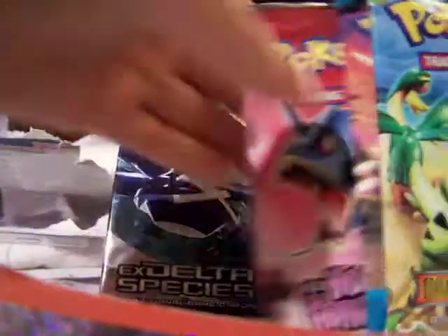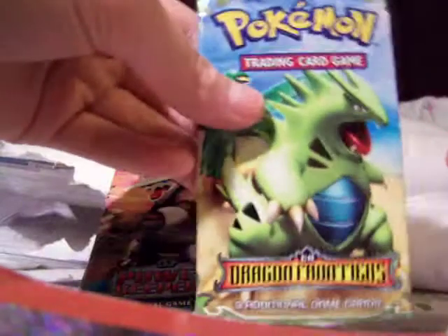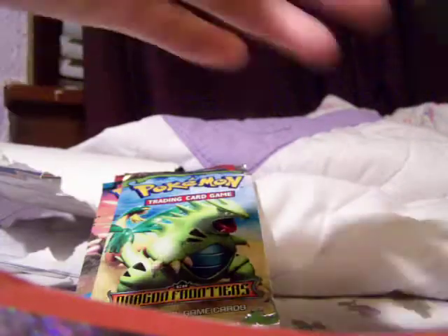So I got an EX Delta Species, an EX Holon Phantoms, an EX Power Keepers, an EX Dragon Frontiers, and a Secret Wonders. So I will start with Secret Wonders.